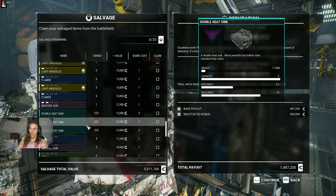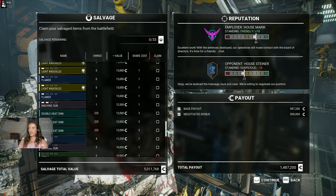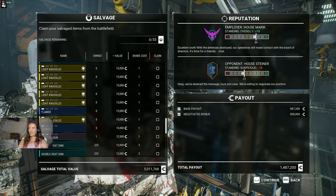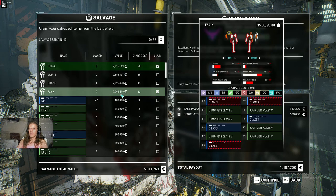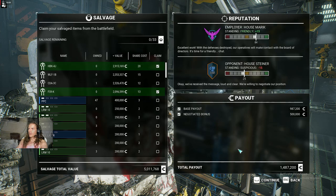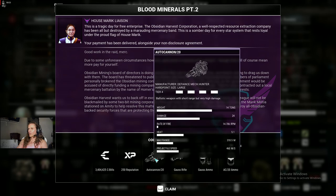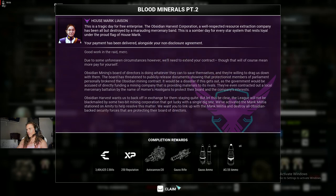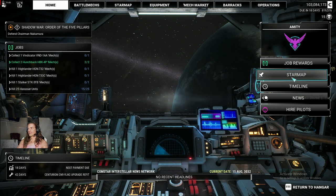Double heat sinks — I only have 225 of them, I need some more though. Maybe I will not take... no, I'll take the Hunchback, I don't care. We got ourselves an autocannon, some Gauss rifles. We beat up some corporate scumbags — life is good, right? Even if we didn't get the mech that we wanted.